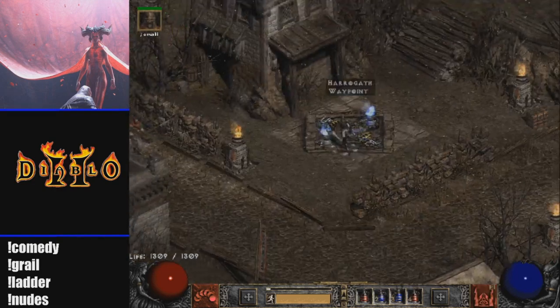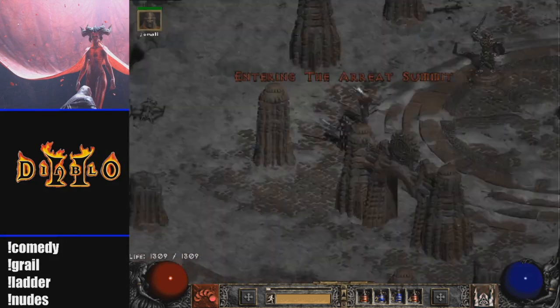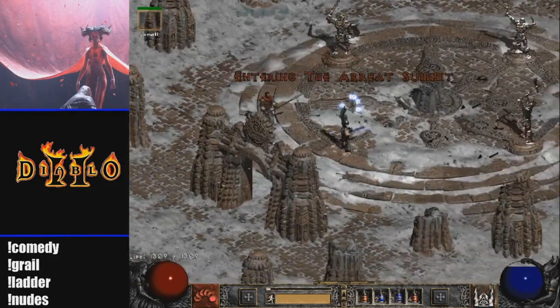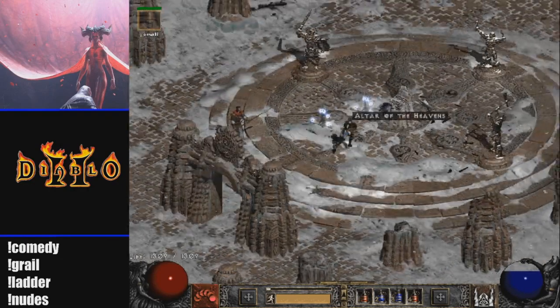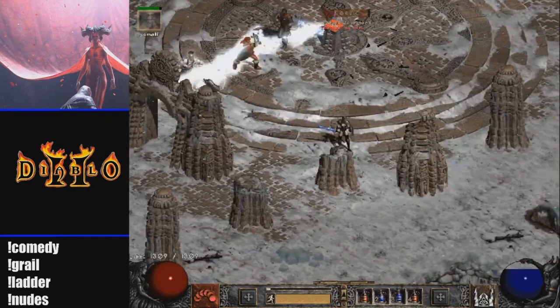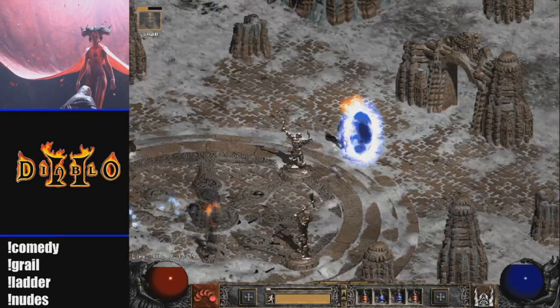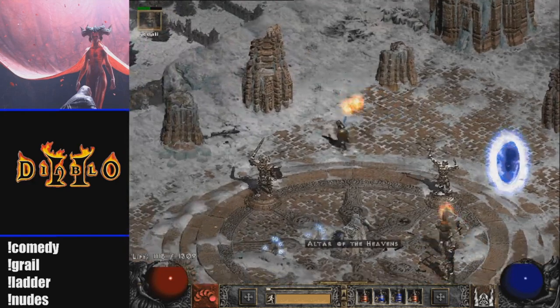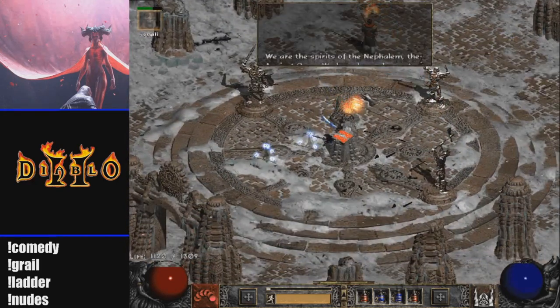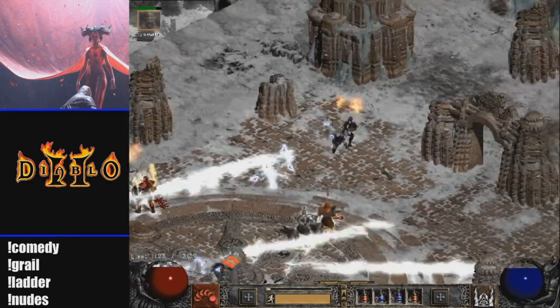My next tip is going to be winning the Ancients fight. Travel to Act 5 and go to the Ancients Way waypoint. Once you spawn the minions, try to read what's above their heads. Obviously don't die — it's very dangerous. For example, if you're a fire user you don't want too many fire immunes. Just throw down a town portal to reset and get all the minions off your back. Especially in nightmare and hell this becomes extremely useful and can really get you out of a sticky situation.